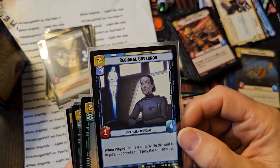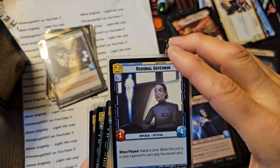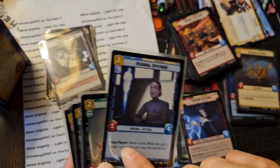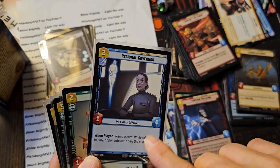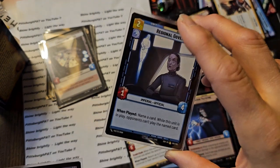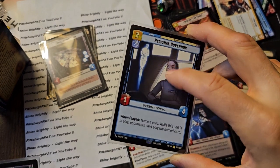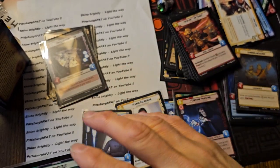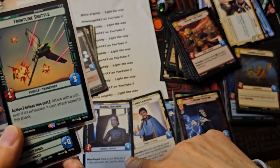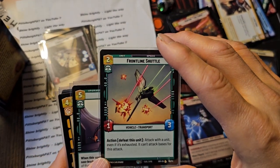Regional Governor. This is a great first play because it only costs two and it has a four defense - it's probably going to survive. And then you can name a card. So if you know somebody's playing a control deck or there's a card you just don't want to face later, like Rebel Assault or something like that, you can name that card. And while this card's in play, if you keep adding buffs to it and keep it in play, you can prevent them from playing that killer card. Maybe you can say Boba as a unit if you're playing against a Boba deck.